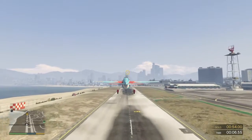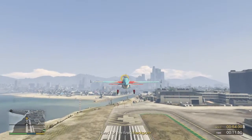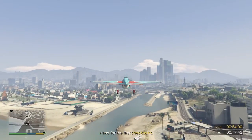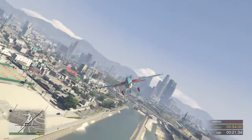A knife edge is one of the harder moves. You'll have to keep your wings steady and use your rudders to maintain altitude. When I give you the signal, I want you to try to hold a knife edge with your plane. Okay, perform a knife edge.